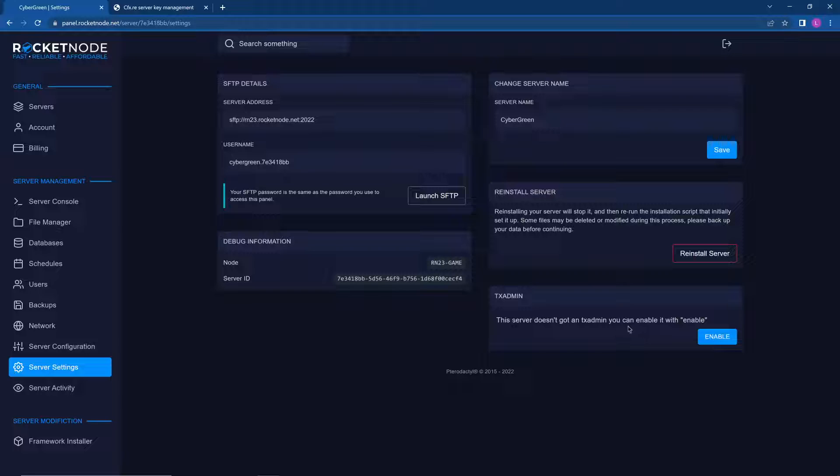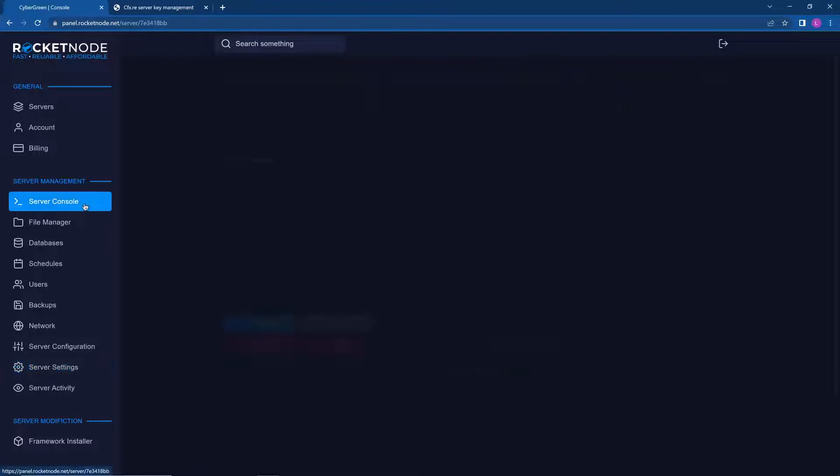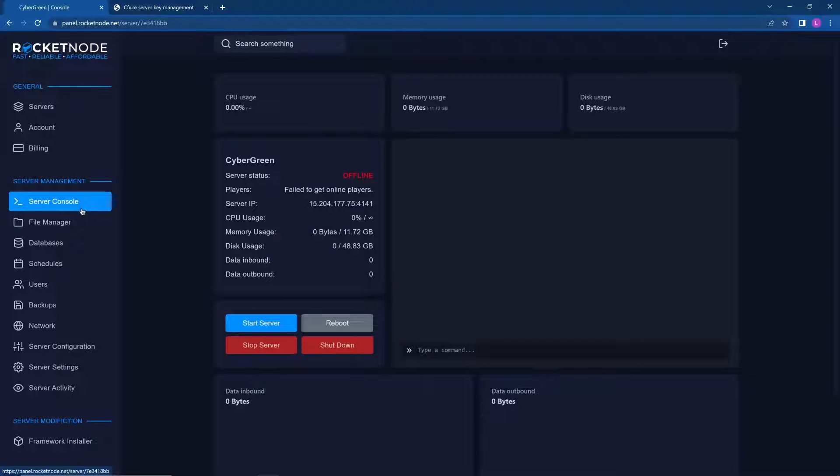There's also built-in txAdmin. If you want to use txAdmin, go to Settings, click Enable, and then you'll see a txAdmin button that brings you to the txAdmin panel where you can get everything set up.